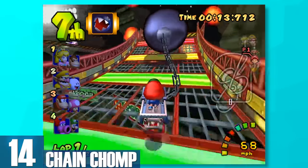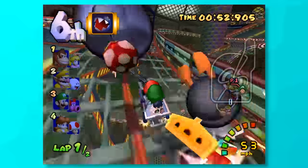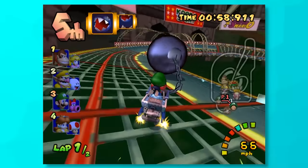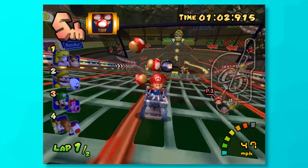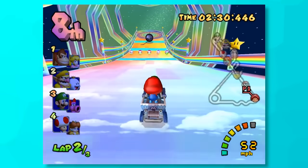14, Chain Chomp. This is by far the most exhilarating and fun item to use in Mario Kart, there's no debating that. You release an enormous Chain Chomp that pulls you through a level destroying any players in your path, all while it barks like a complete maniac. But it's not perfect, as this guy is a bit reckless. It's not uncommon that he'll throw you off the track and you can't do anything about it, and if you run into an item, he straight up abandons you on the road.